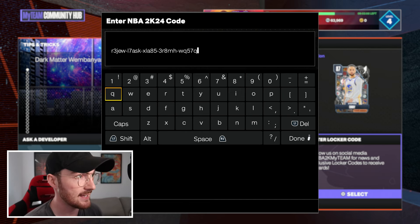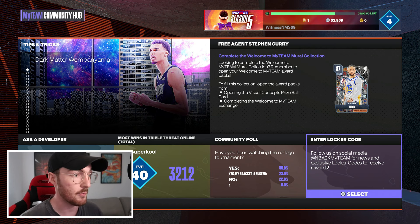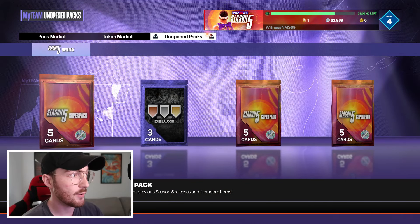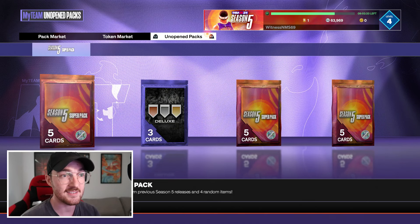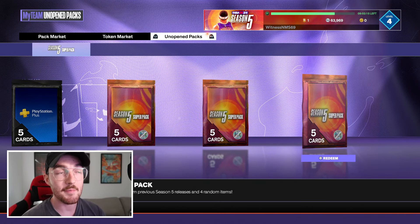Just to show you guys that it works — we're now in NBA 2K MyTeam, I've got my code punched in. I hit options and it worked. Here are our two Season 5 super packs. This one here is from the other locker code I got during the OKC and Celtics game, so over the past few days I've gotten three Season 5 super packs.